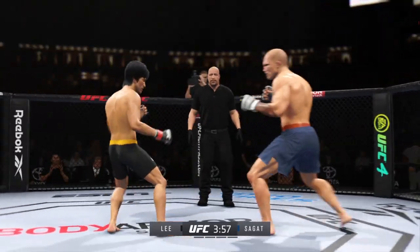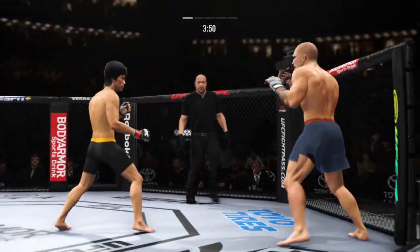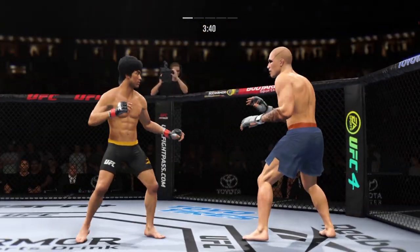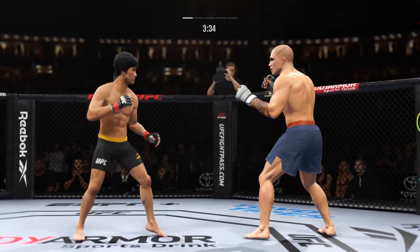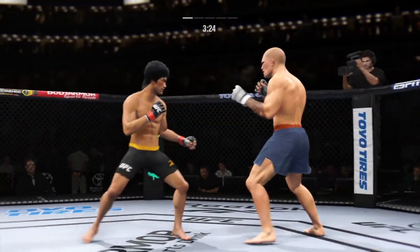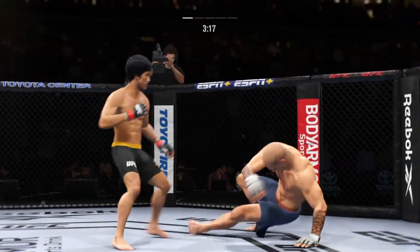And he landed the right hand there. Big kick lands. Flush right hand is true. Let your hands go — let those hands go. Big power punch lands. Now he gets back to range. Nice job landing the kick to the body there by Liggs.